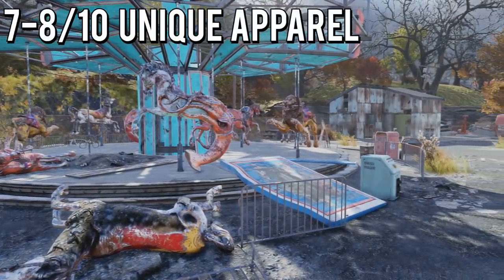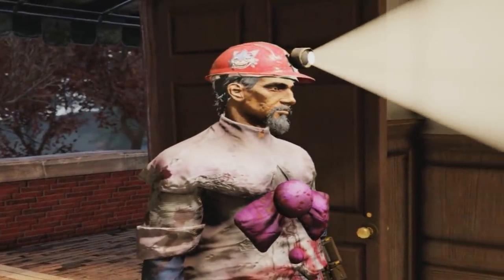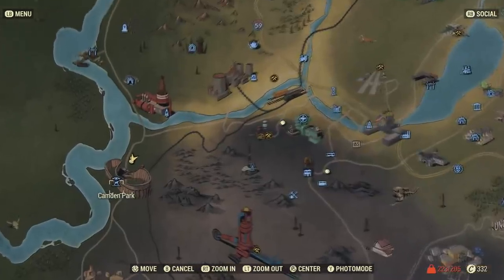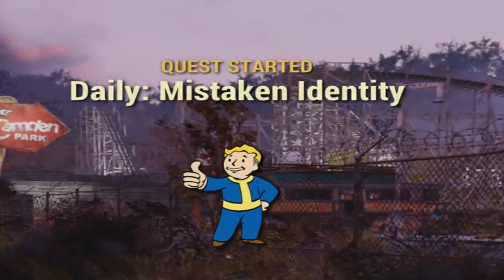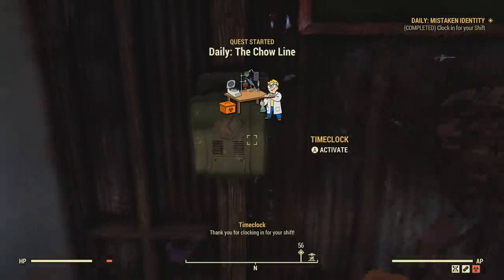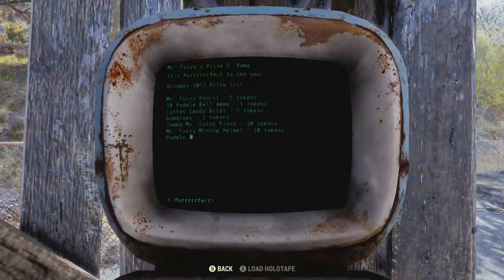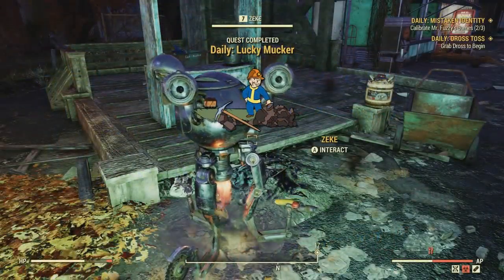The next unique outfits are the Mr. Fuzzy costume and also the Mr. Fuzzy Mining Helmet — but it is way more of a challenge to get this cat costume. You can get these over at Camden Park, which can be quite a journey at the bottom left of the map. If this is your first time approaching Camden Park, you should get a quest called Mistaken Identity, and you will have to do this quest in order to get the costume. Within the quest you will clock in, and that is how you start playing the games that reward you with tokens. The Mr. Fuzzy outfit costs a whopping 450 tokens — this is a grind, since you only get three tokens after each game.